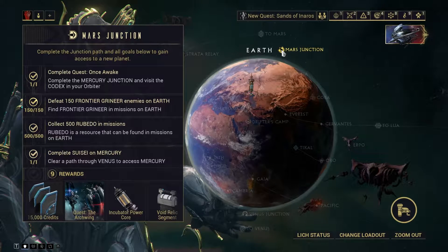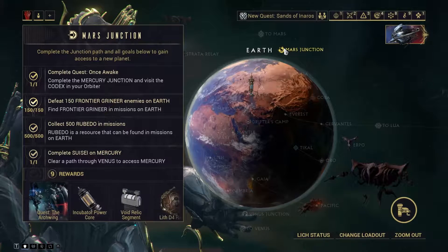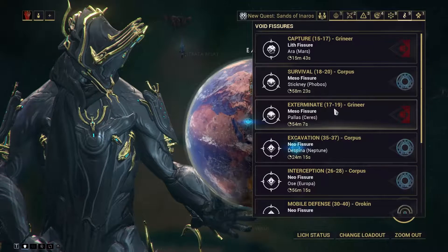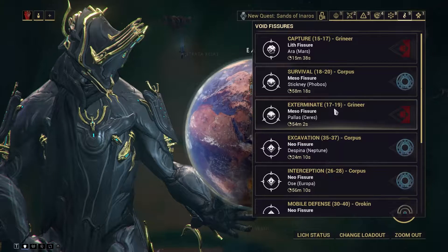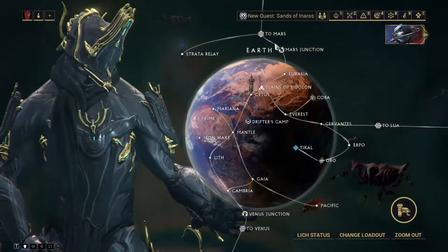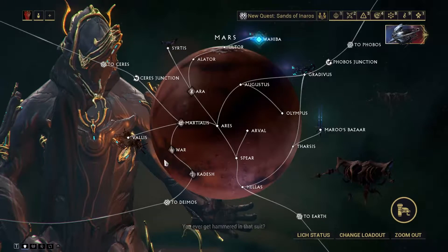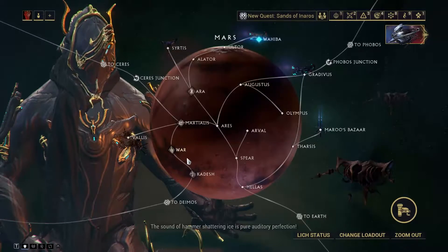Once you get all this done, you're now introduced to relics and you have the Archwing — get that finished as soon as you can. This is what your Void Relics are going to look like; it'll be new to you. I do have videos on how to farm each relic linked in the description, but you probably don't want to focus on that yet. Once you get to Mars and do the Archwing quest, you can get another frame by doing the assassination mission again — go through the path on Mars to reach it.